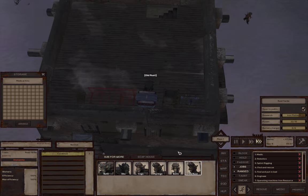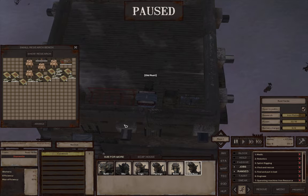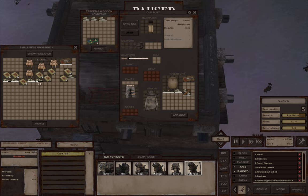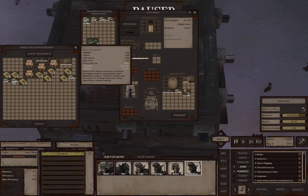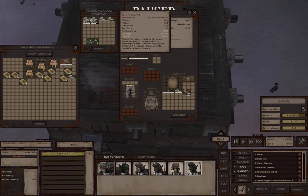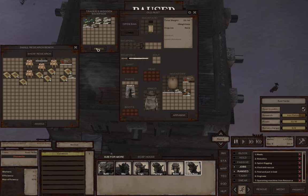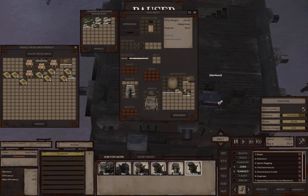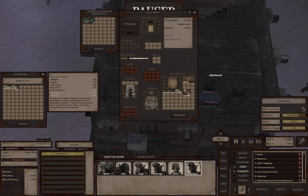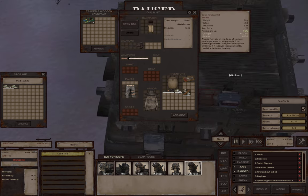In our little research bench we have all of these first aid kits that were looted, and they all have the stolen tag on them and they won't combine. So we'll put them in the medicrate - and you can see they all combine together, they're no longer flagged as stolen, so we can grab out a fresh full one.